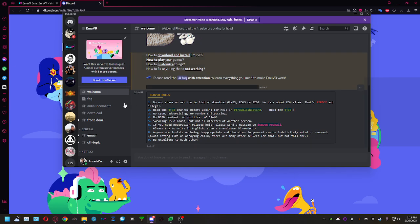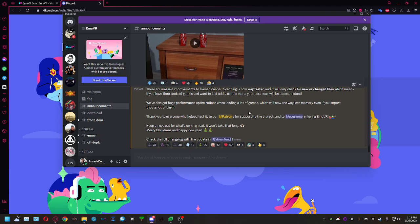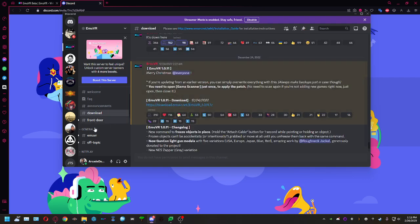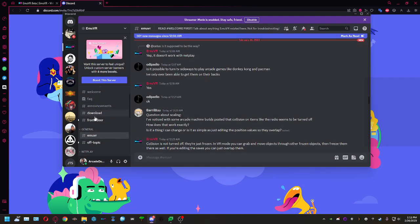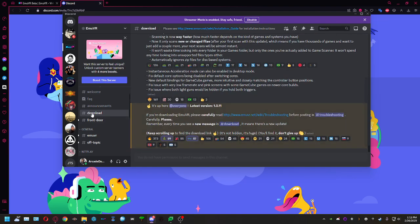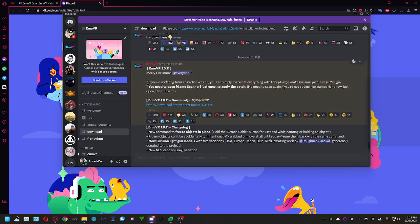Once you're in the server, you can check the FAQ section and the announcements, which let you know about changes or upcoming features. Most people end up in the download section wondering how to make things work. Go to that download section — it puts you at the bottom of the thread, so scroll up to the most recent post and it'll tell you everything you need to know.